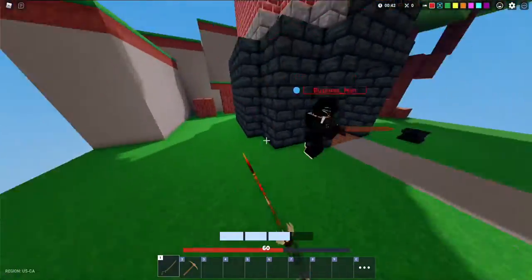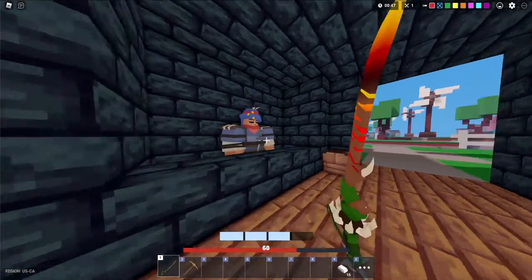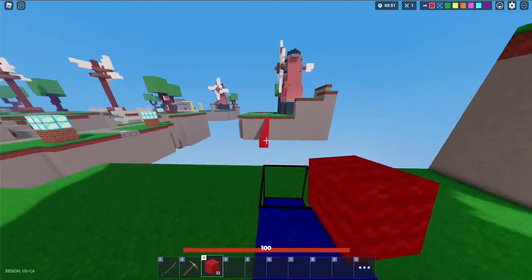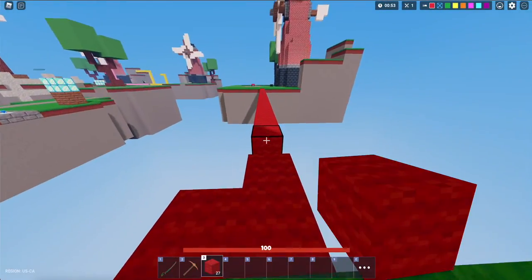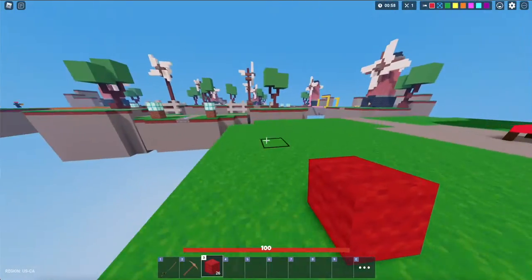He didn't see that coming and he got combo'd, so let's go. Now you want to rush mid to get all those sweet emeralds. You always want those emeralds, because you can get advanced stuff like diamond armor and diamond sword.